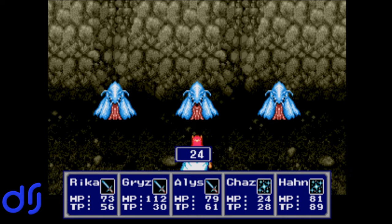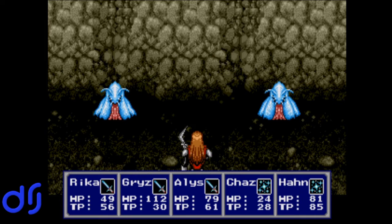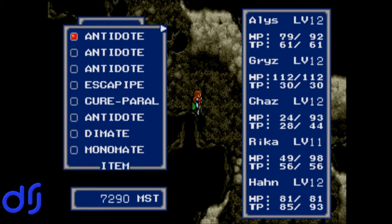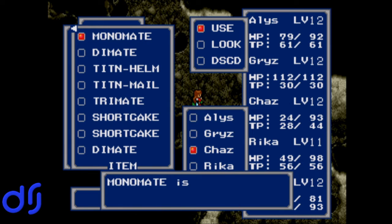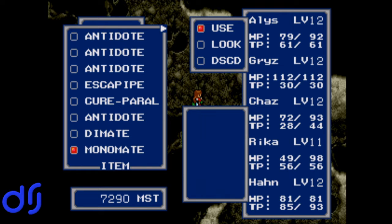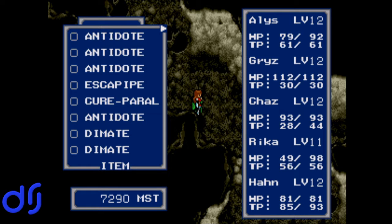I should have had Han go first in that macro. I sense a problem with my macro setup. Problem identified, let us correct it. Also heal Chaz because he got wrecked. Good thing we upgraded our defense equipment — picture how much he'd be getting his butt kicked if we hadn't. Let's use some Monomates. Back in tippity-top shape.